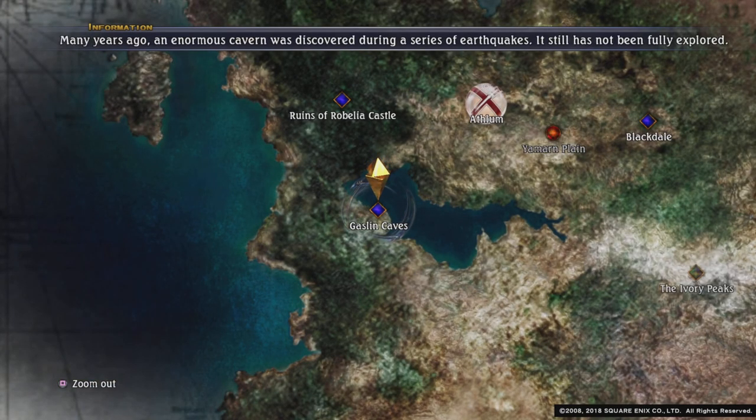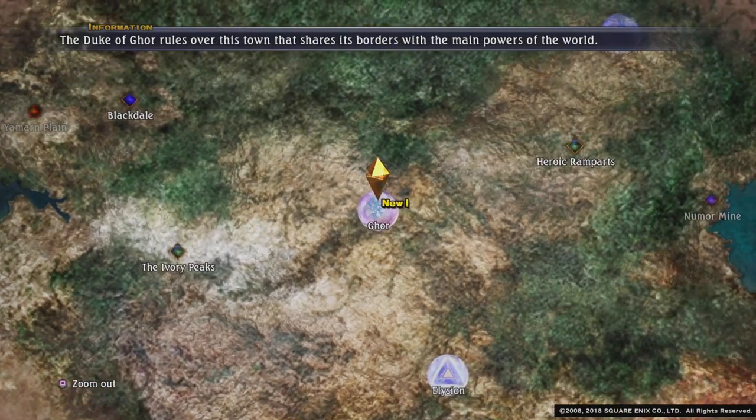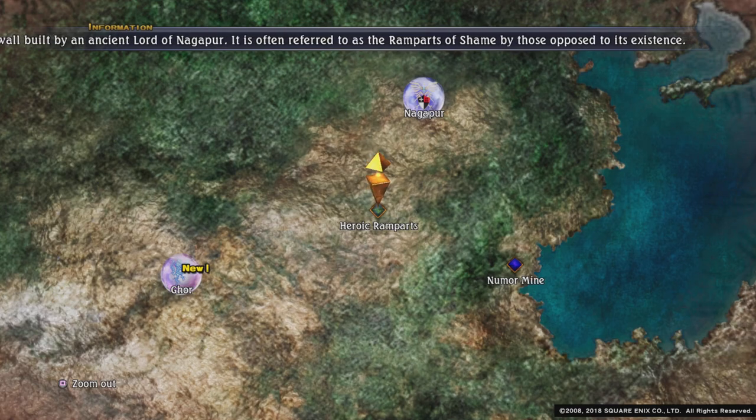So in today's episode, what we are going to be doing is collecting some more components and doing some more guild tasks. And the first of it is we need to go into the heroic ramparts and we need superior cotton.